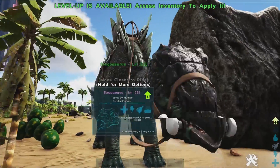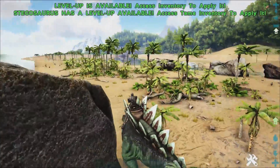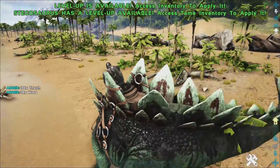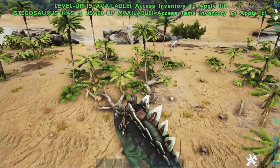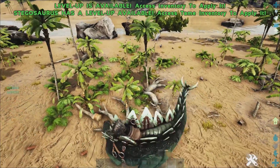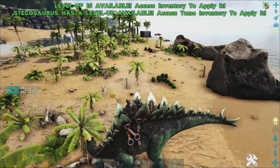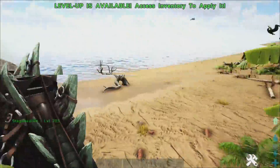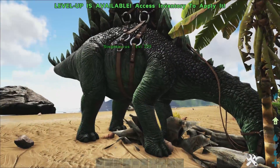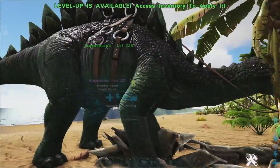Stegos rank higher than the Megalosaurus because people are going to tame stegos regardless — they're soakers, and they're also really good herbivore gatherers. You'll notice that a couple of the dinosaurs on this list are really multi-use dinos with a lot of good uses, and that's why we've put them on the list over others. The stego is great.